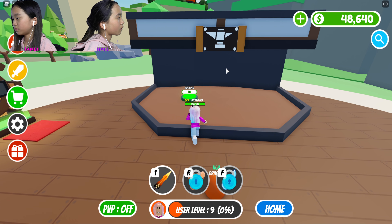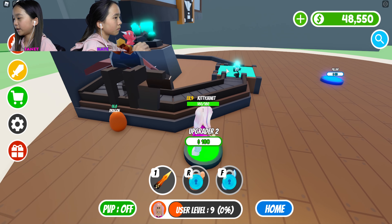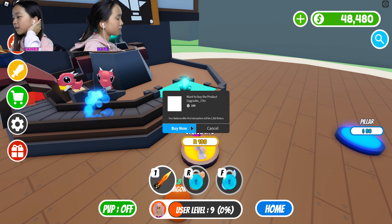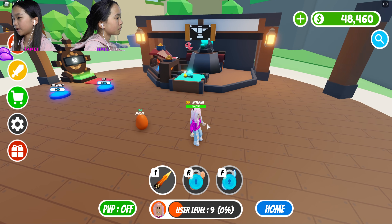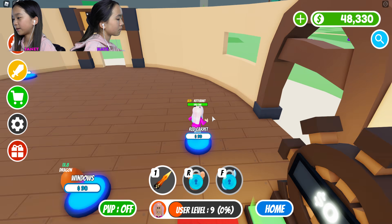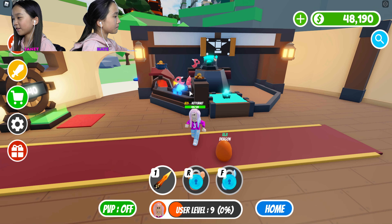Oh, that looks cool. Zero dollars for the first dropper. I'm gonna start upgrading the droppers. I'm gonna get this Roblox upgrader, get this pillar, get the walls and the red carpet, the windows. Oh, look how cute the dragons are! They're so cute!